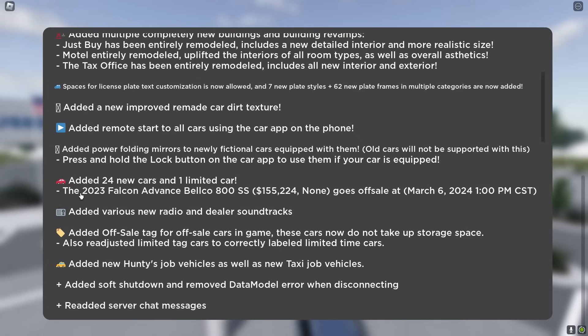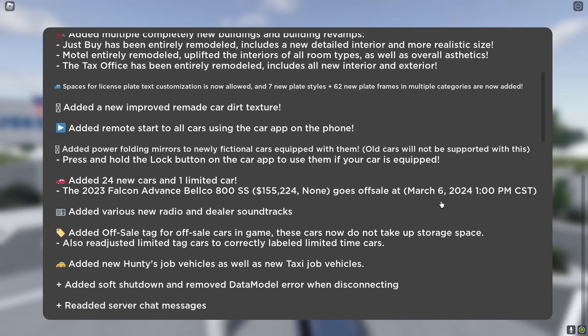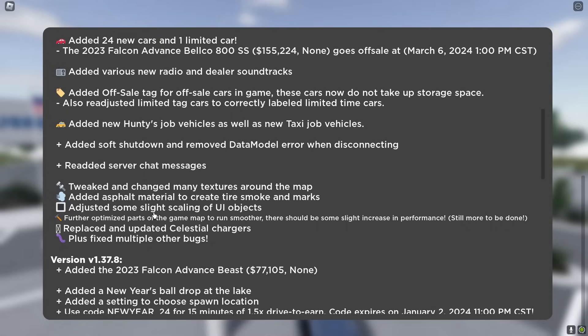They've added 24 new vehicles. There's a new limited for 155 grand that goes away on March 6th. They also added a new hunty's job vehicle as well as taxi job vehicles, and added some new tags to your vehicles like 'off sale' and 'limited.'